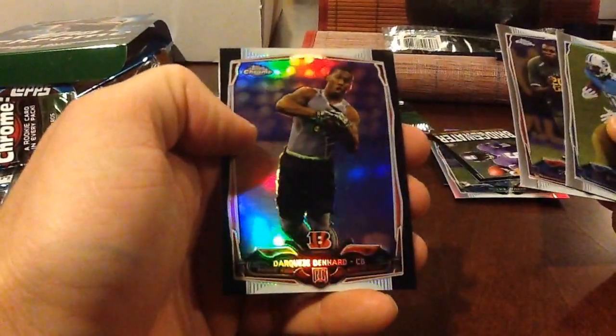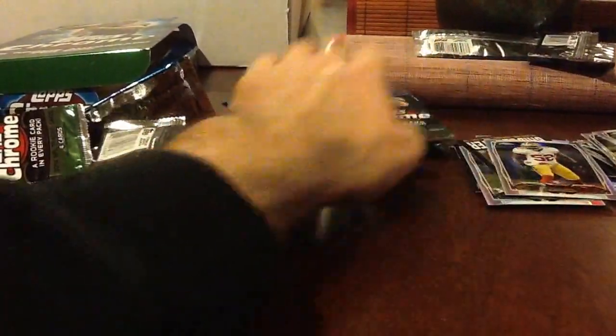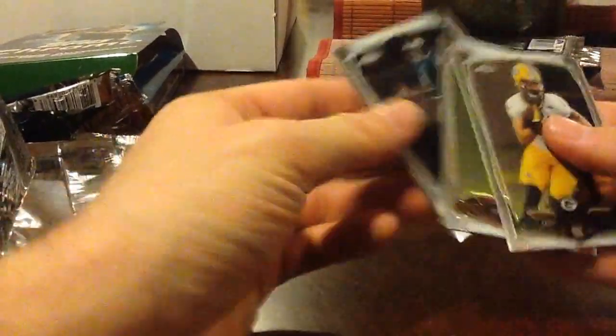That's black — DeQueze Denard Black, numbered to 299, for the Bengals. Willis Refractor. We got a Romo Green. Everyone's got a surface problem too, I think. Karan Reed — that is a blue wave, one per box.